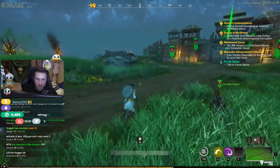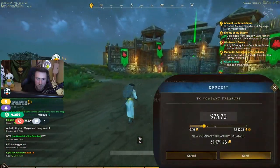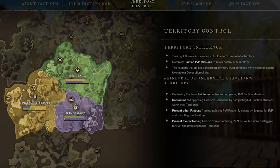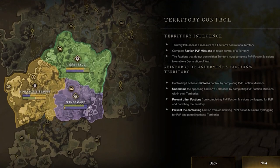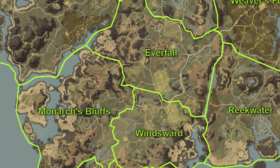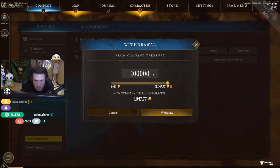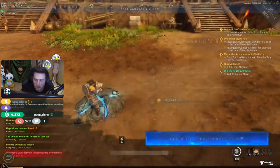Companies offer significant advantages over playing alone as they have access to the company treasury, which houses all the gold members have contributed. This becomes more important as companies are also the method towards claiming territories. At launch, all territories will be unclaimed, and when the servers launch, you can expect all companies on a server to rush to meet the 100,000 gold requirement to claim a territory.